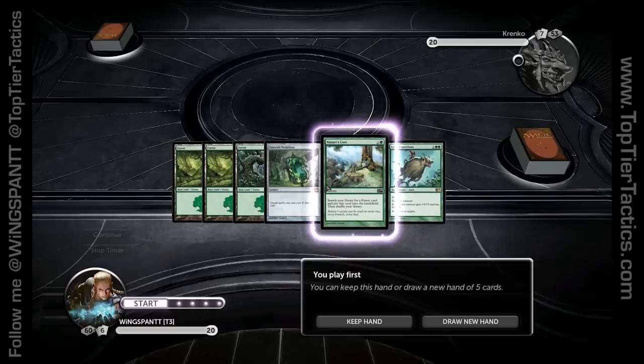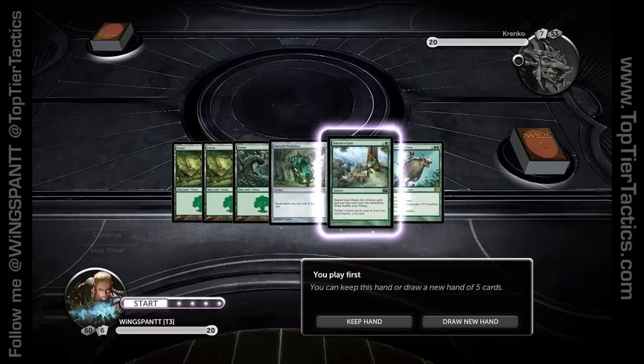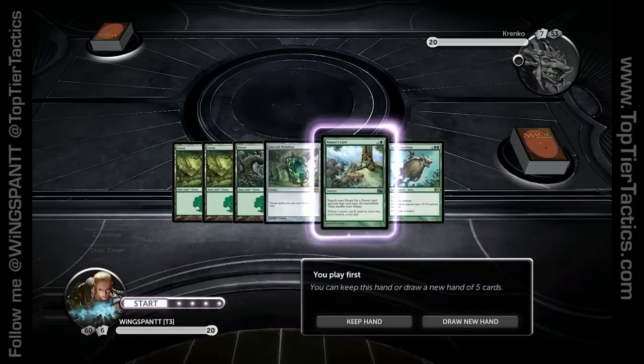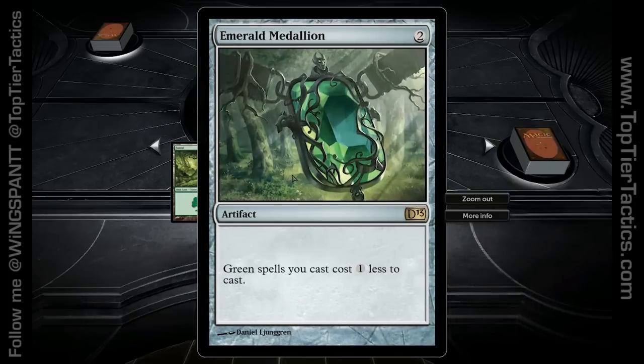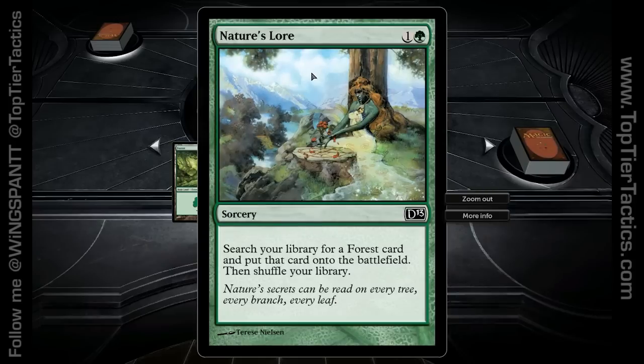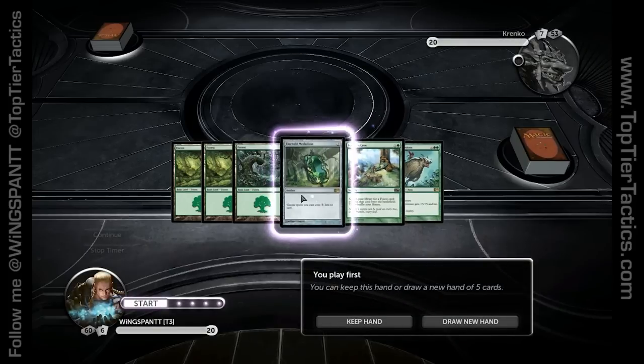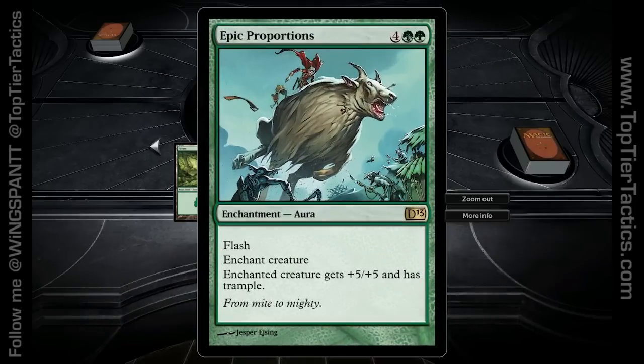This is not a great hand, but it gives you the tools to start out. You have Nature's Lore, which allows you to search your library for a Forest card and put it directly onto the battlefield — untapped. This obviously ramps up your deck because you can cast spells earlier. But here's something important for players new to Magic: if you use Nature's Lore, this doesn't just get you a land out early. On turn three you can have four Forests in play, which is great. But it also searches your deck and removes a land from it, so now you have roughly a 2% less chance of drawing a land next turn. You get your land into play to cast higher spells sooner, and you have less chance of drawing lands you don't need.